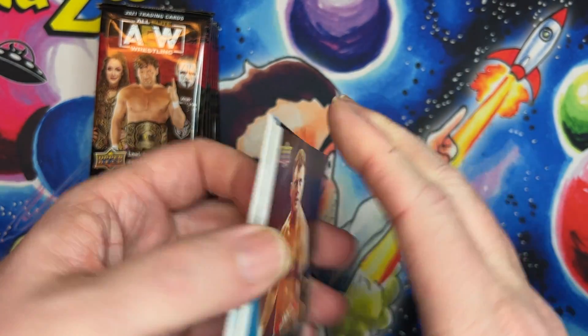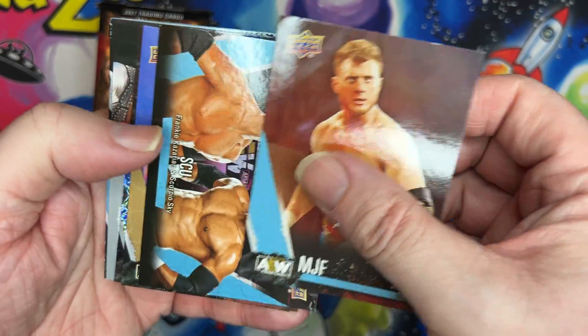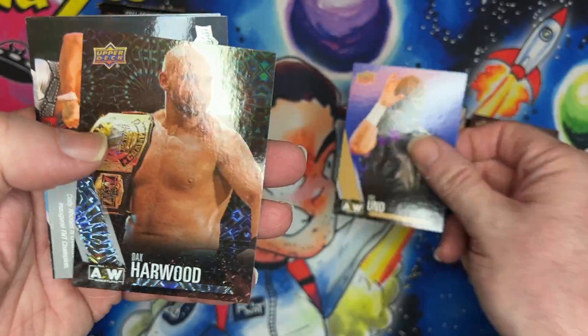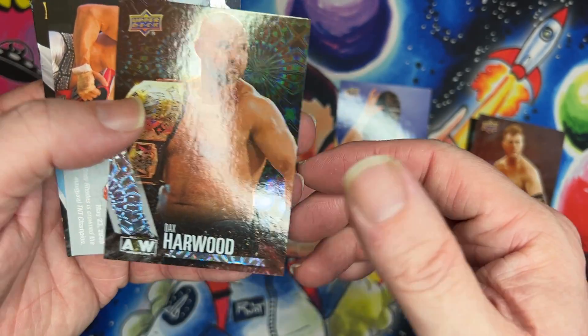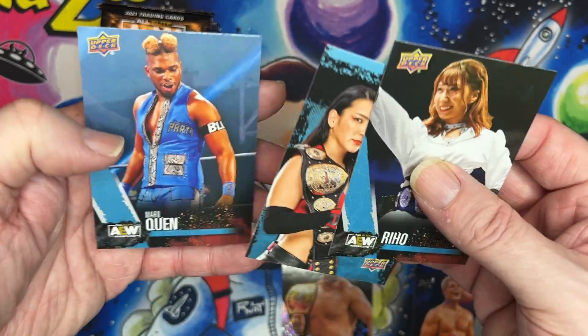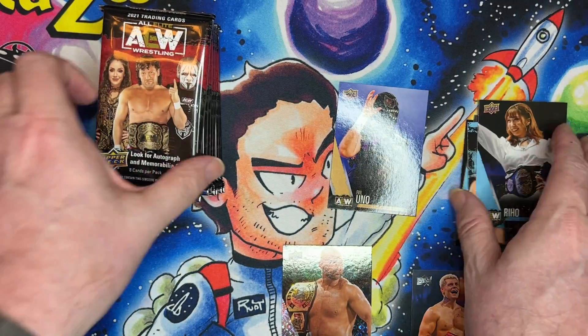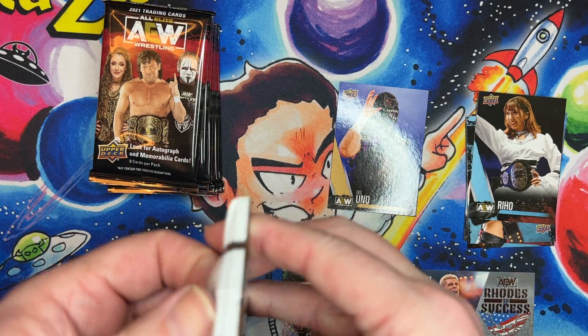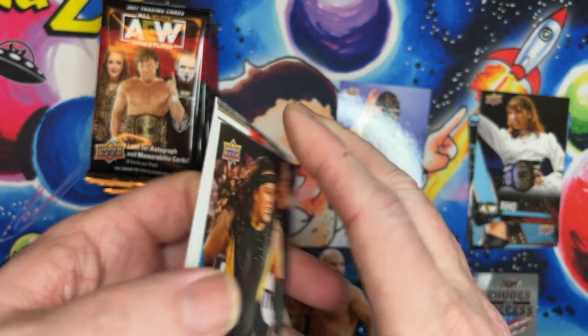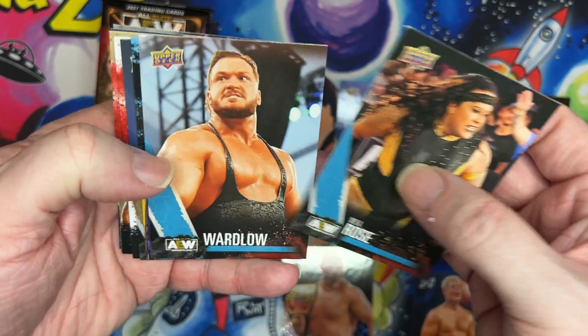Let's get in here and see what we got. MJF base card, base card, Evil Uno on a gold. Oh, Dax and Pyro — got a road success already — followed by two, three base cards. I don't go over all the base cards at this point; I think you guys have seen these enough.